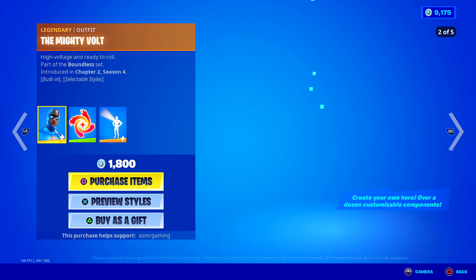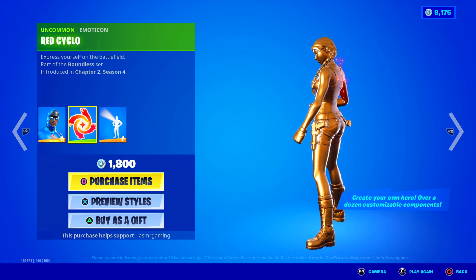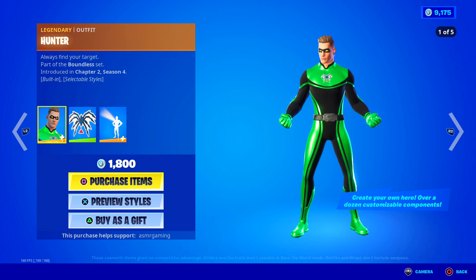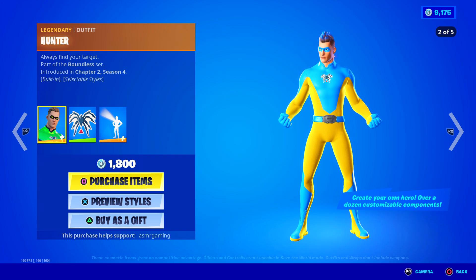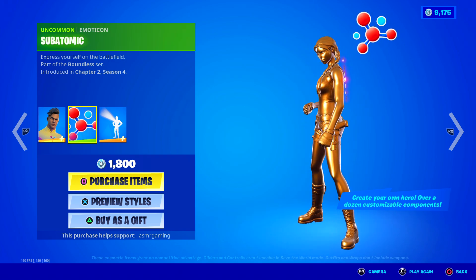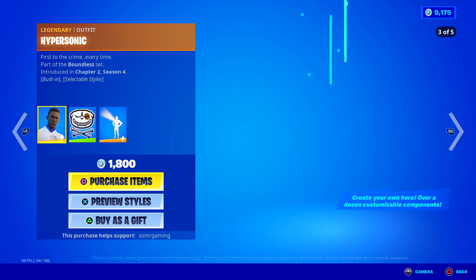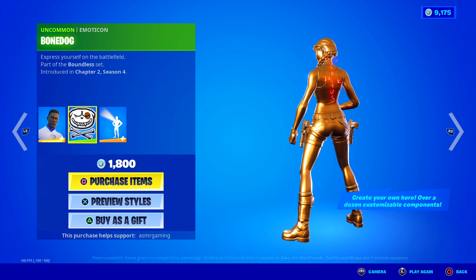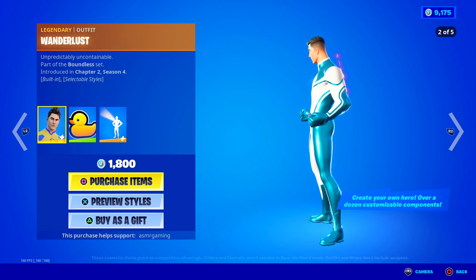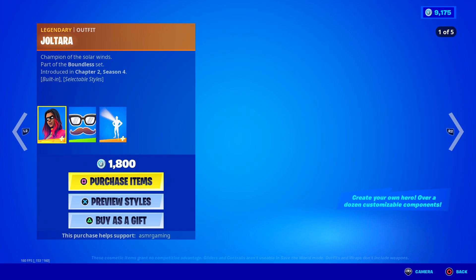Then we have the guy skins. The Mighty Volt — High Voltage and Ready to Roll — comes with the red cyclo emoticon. That's a nice one. Hunter, with the mighty spider emoticon — that looks like Doc Ock or something from Spider-Man. Always find your target. Here's Blastoff321 — he has a subatomic emoticon, kind of reminds me of Ant-Man. Hypersonic — First to the Crime Every Time — comes with a bone dog emoticon. And here is Wanderlust, Unpredictably Uncontainable, and he has my favorite emoticon: the rubber ducky. Super ducky. That's a good one. And then we're back to the start.